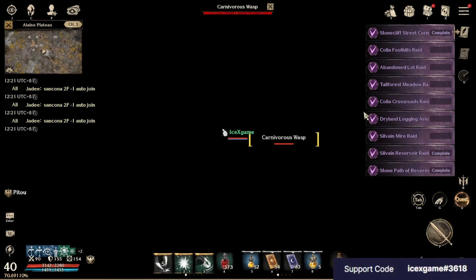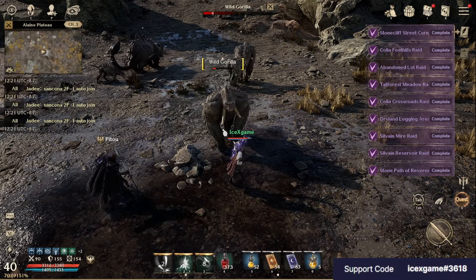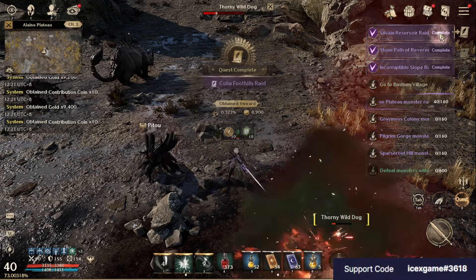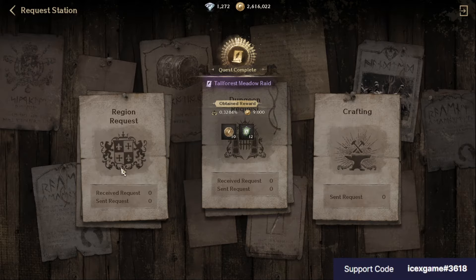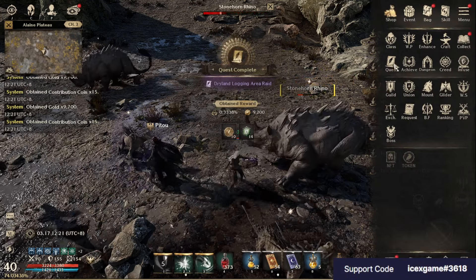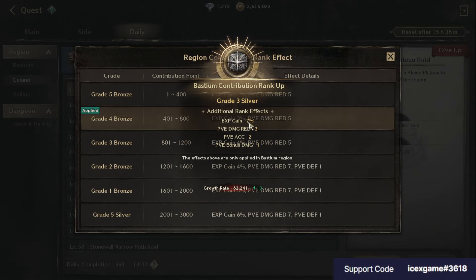First one: Auto Quest. You can get review points and reputation points. You can do auto quest from here — Quest, Region Request, Magnet. The benefits include Blind EXP gain and PVE damage reduction.